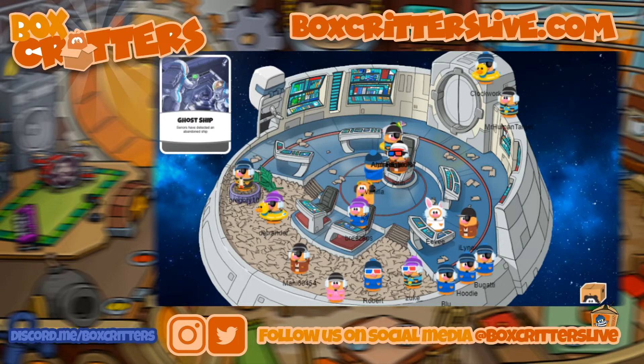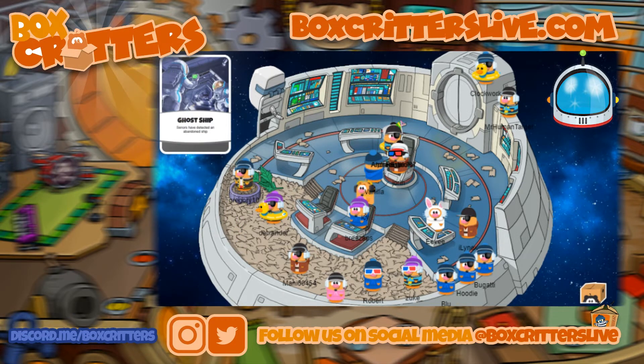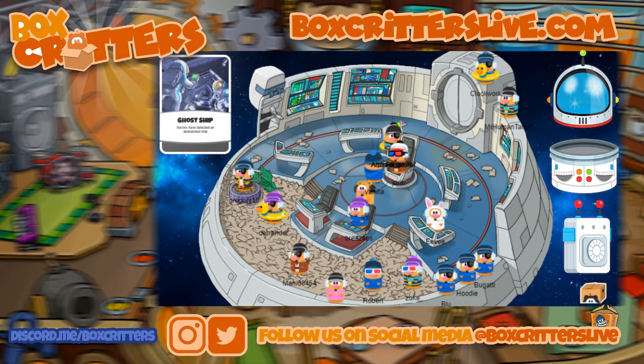We have a couple new item updates. Here's the new sprite sheet — you can see we have a new space helmet along with a space suit and some type of jet pack thing, a space pack. There's also a closed helmet design on here; the icon for that hasn't been released yet, but we do have all the other icons.